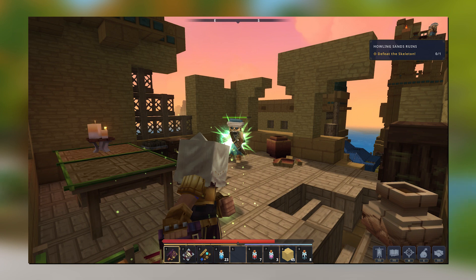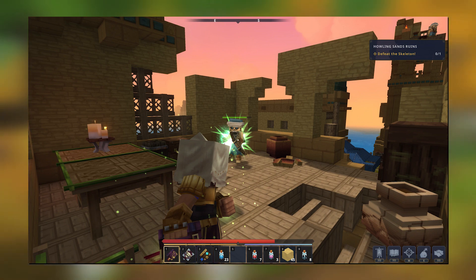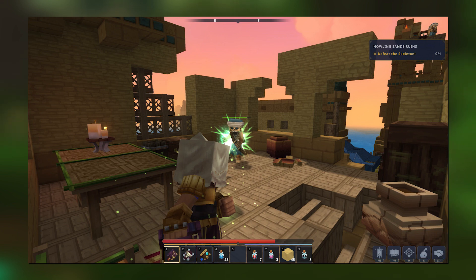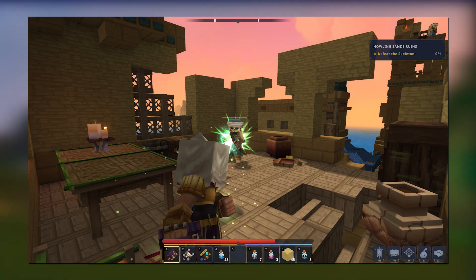Then we have an image of some new gameplay with a lot of detail. We see a player fighting a skeleton — the skeleton's health bar appears above its head, which was already known. In the top right of the image, the mission objective reads 'defeat the skeleton.' Looking at the player's inventory, there are lots of potions, some blocks, and what appear to be books I haven't seen before, which seem to be used to cast spells and attack enemies. This is probably some sort of mission where you have to attack a castle of skeletons.